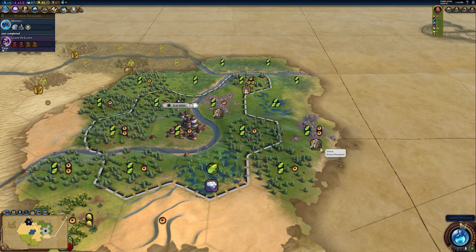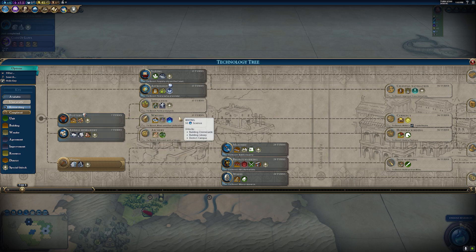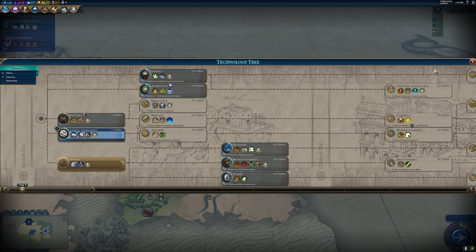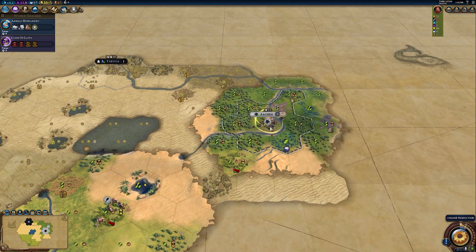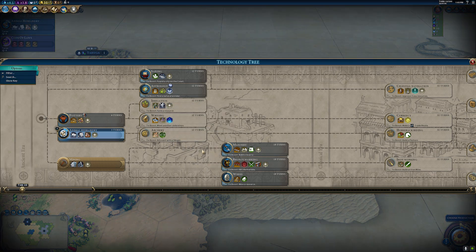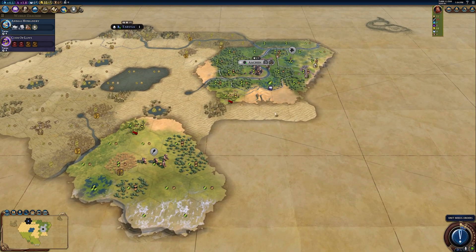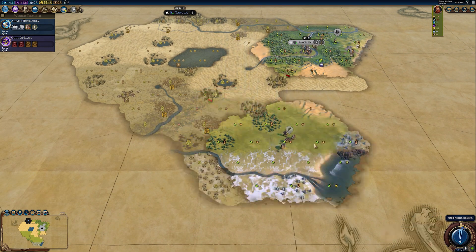What you might want to consider is whether that's actually the best use of your time. The answer is often no. Too often players beeline towards writing to grab the campus and don't consider alternatives — maybe they want bronze working to clear features, mining to clear forests and chop production, or masonry if they have a lot of stone.